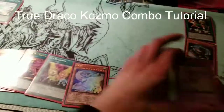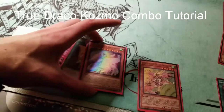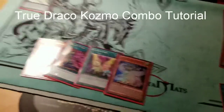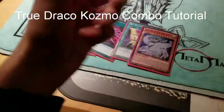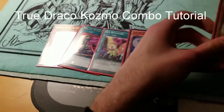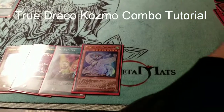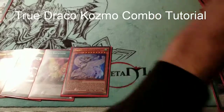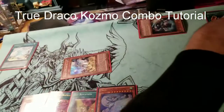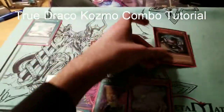Miriam's easy to pop. Miriam and Majesties Maiden are really interchangeable. You really don't want Miriam in your deck once you pop one unless you want to bring her back with Call of the Haunted. If they get rid of Diagram, she's a dead card. So you're going to search out Miriam, then activate Forerunner's effect — banish him and special summon Cosmo Straw Man to the field in defense position.